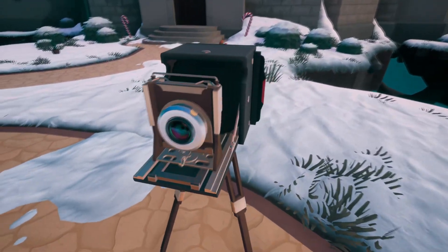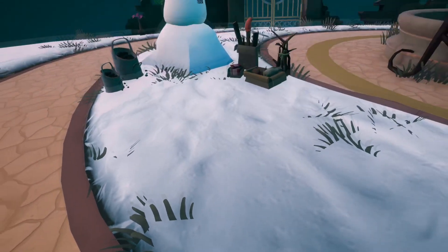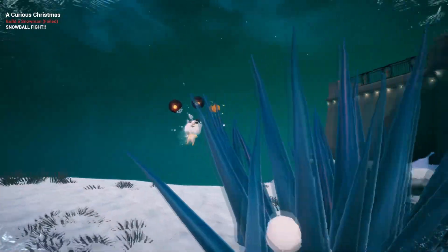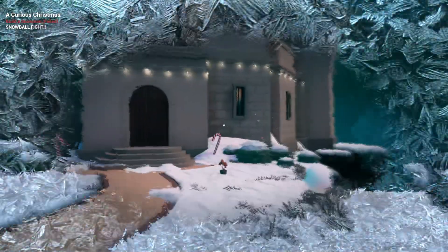We have a camera out here that we can take pictures with. And we get pranked by the baby. Guess we're having a snowball fight, so that's also new. Take this baby. These evil eyes are basically its life meter, so every time you hit it, it's losing an eye. Basically an eye for an eye.